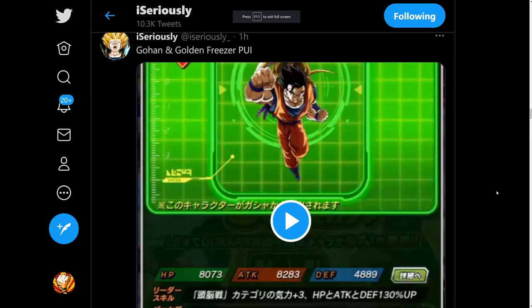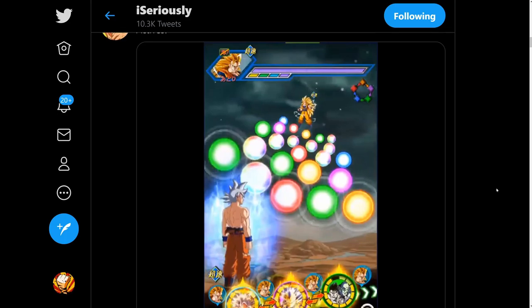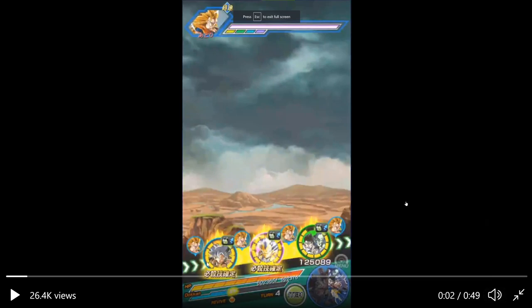We're not done yet — there are animations for the two side characters, but before that, let's check out their active skills. Big shout out to DBZ Carry for posting this one. I think it has both the active skills for Vegeta and Goku.